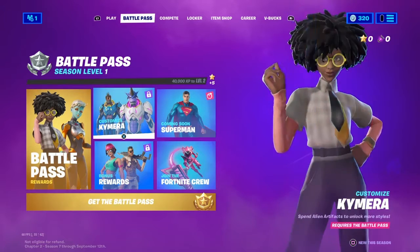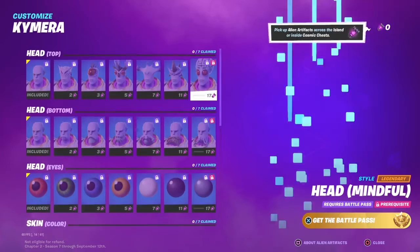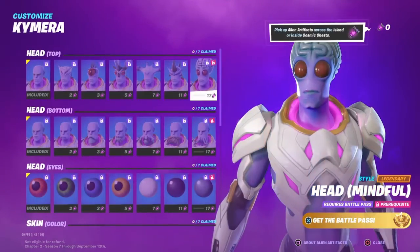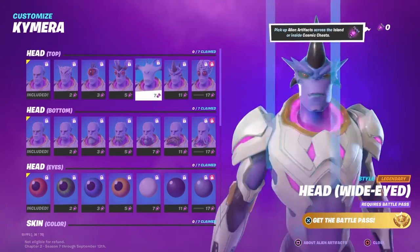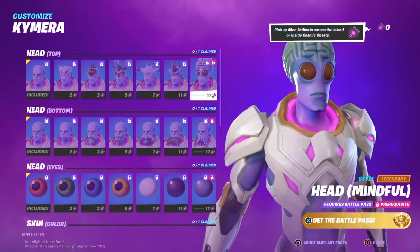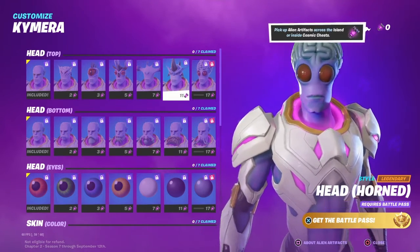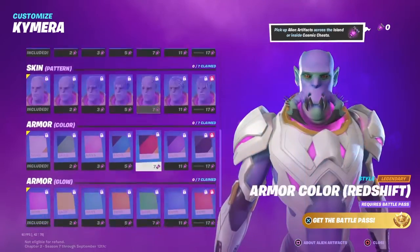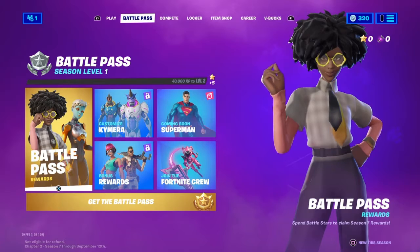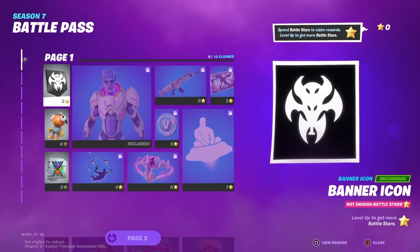In Chapter 2 Season 7 there's a new customizable skin called Chimera where you can customize it however you want. You unlock these little purple things called alien artifacts found across the island or inside cosmic chests, and that's how you unlock the customization options. Now we're on to the battle pass — you need battle stars to unlock the stuff.